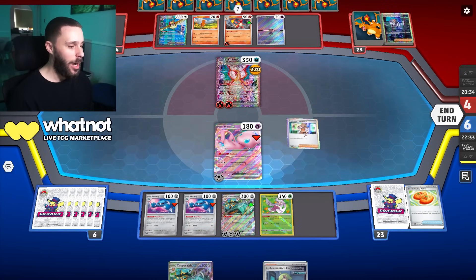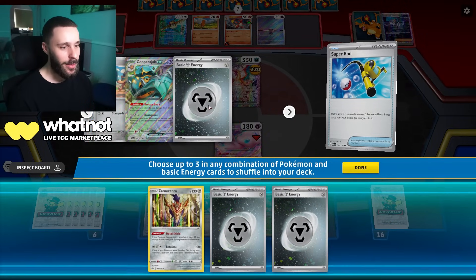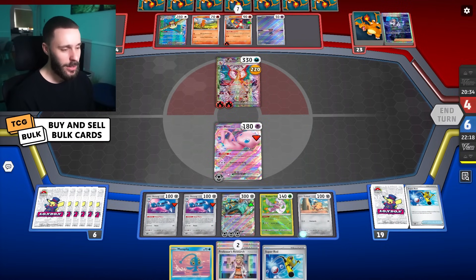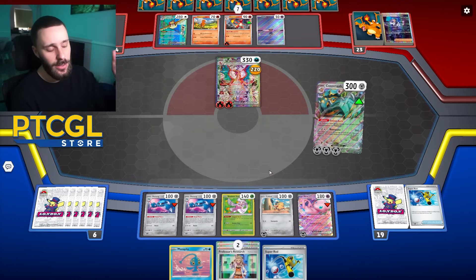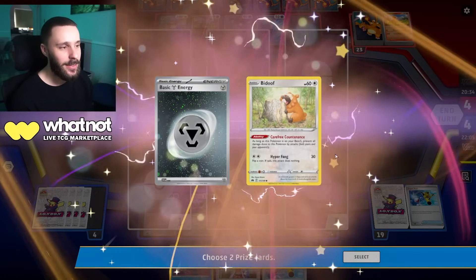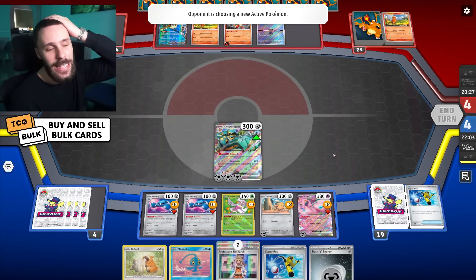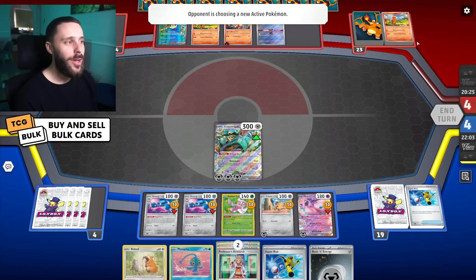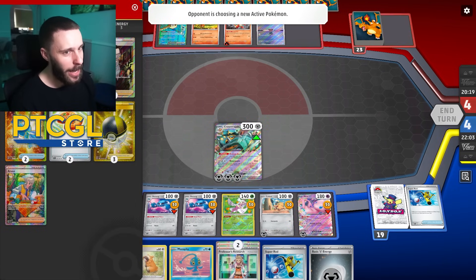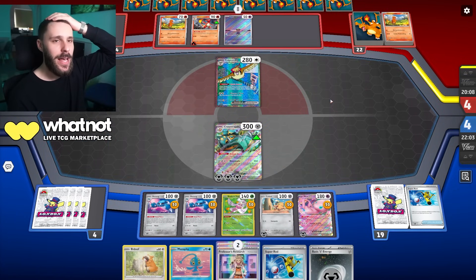Cypher Maniac — do one. I'm drawing a better hand now. I'm going to Rod and get myself a Zamazenta back. I'm going to get my Zamazentas and reuse them a little bit. Let's throw a Cuffin down, attach to it, retreat and go with Copperajah — just hit for 260, take a KO and see where we go. This is all about Zamazenta now. We need Zamazenta to offset the prize trade, but they can just easily win in three turns. They're two bosses down though, mind you. So if they boss this turn they have to deal with Copperajah — but maybe I still give them too much.